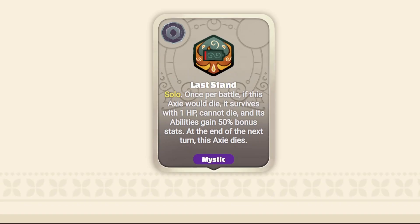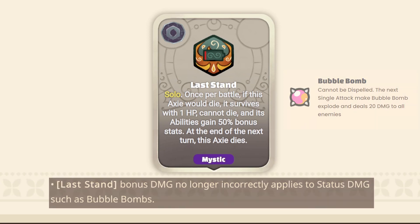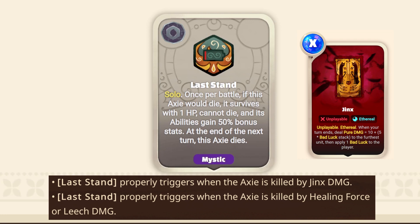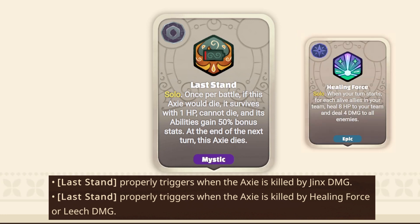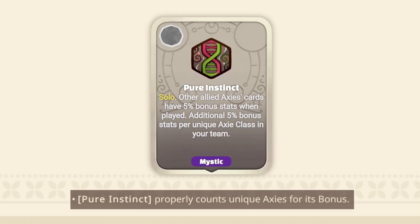And finally, let's finish with the runes. Last Stand: bonus damage no longer incorrectly applies to status damage such as Bubble Bombs. Also, Last Stand properly triggers when the Axie is killed by Jinx damage or other unique damage types like Healing Force or Leech damage. And last but not least, Pure Instinct now properly counts unique Axies for its bonus damage.